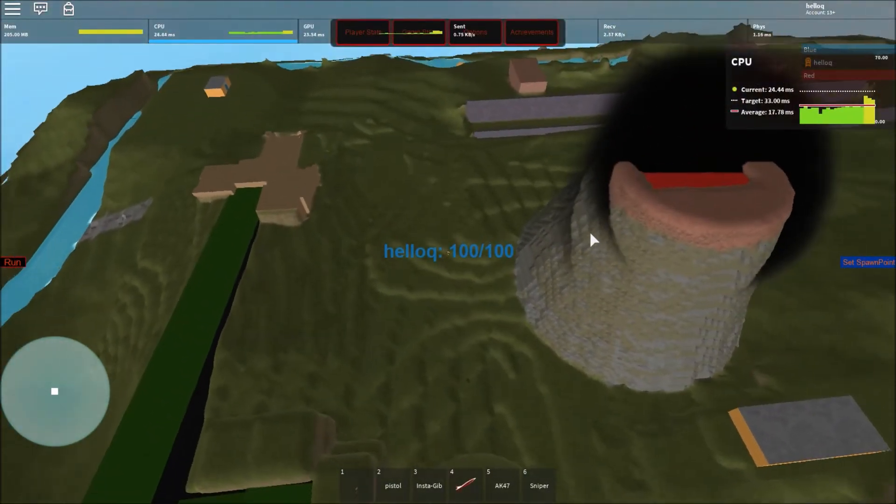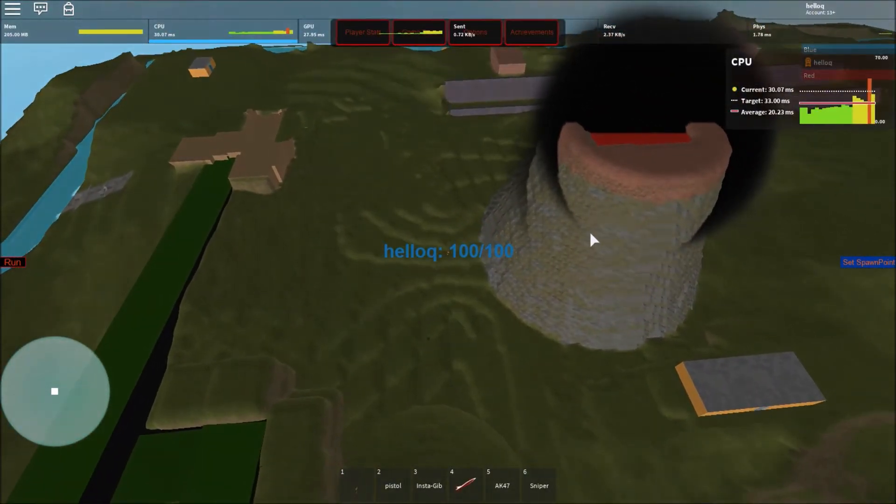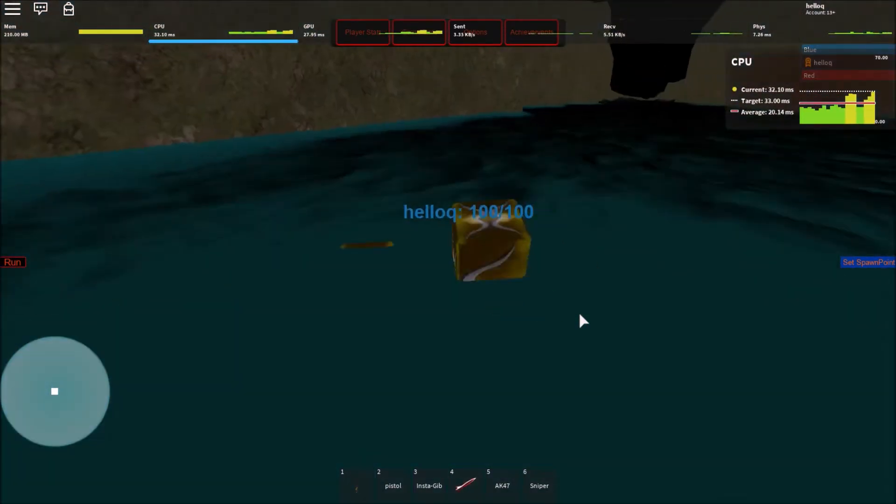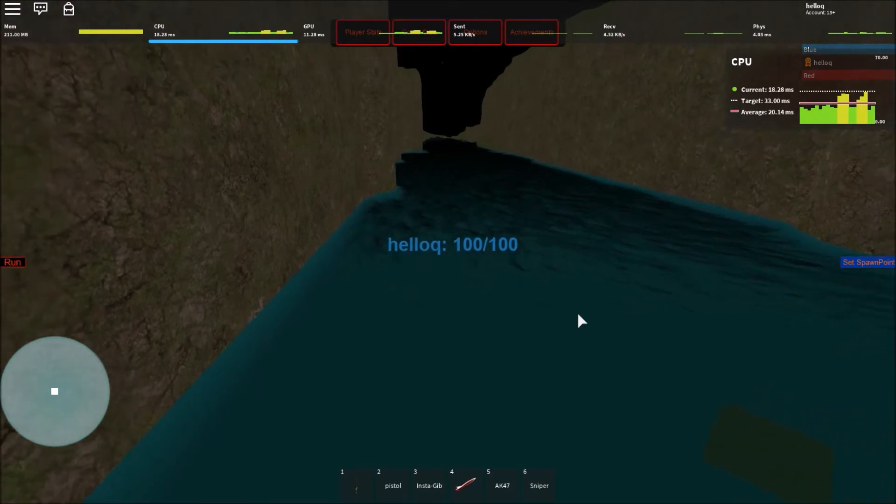Also note that as I zoom out, more resources are required to render the environment. Surprisingly, swimming does not require as much power as I would have assumed it did.